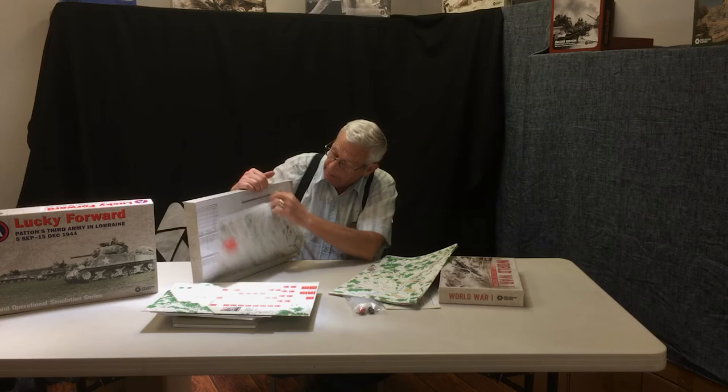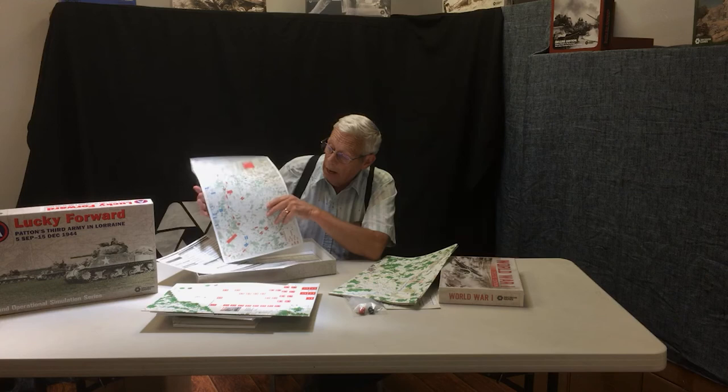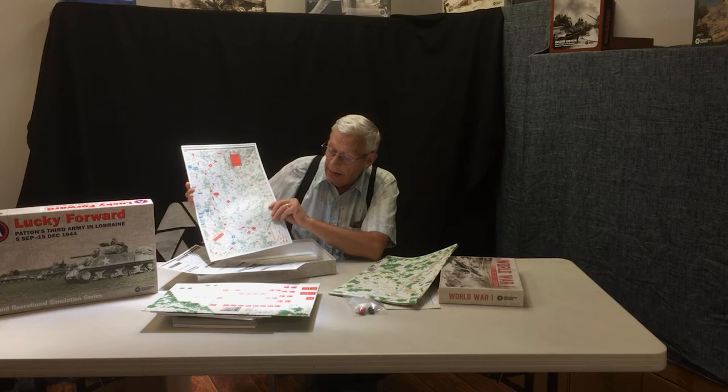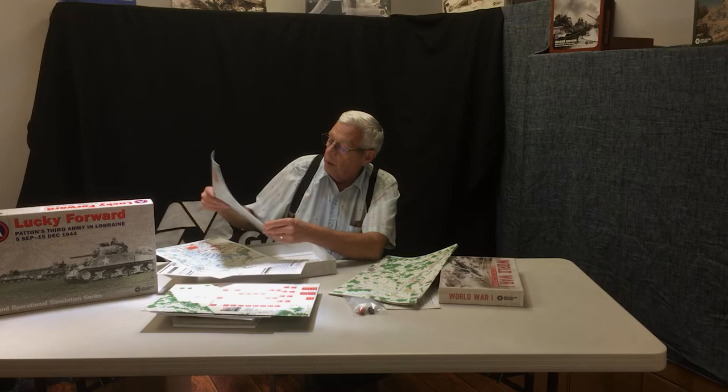There are 14 player aid cards that come with this game. The first two are scenario setup cards, and they give you a graphic depiction of where the major components and formations set up, along with some very basic setup rules. For specific hex numbers and details, that's covered in each one of the scenarios, but this gives you a quick glance — what part of the map am I looking at, where are the front lines, and how does that set up? They're all done in full color, printed back-to-back, with each scenario on one side.